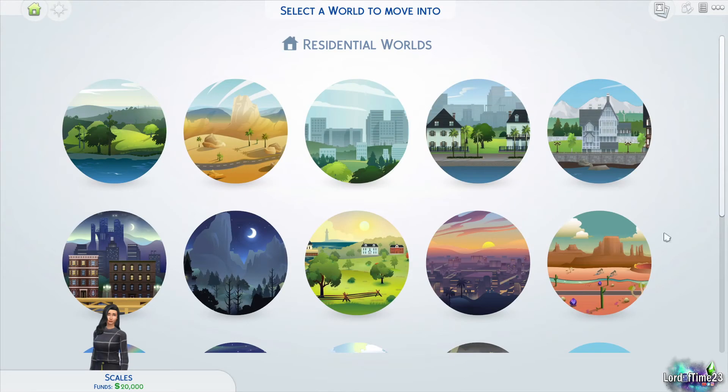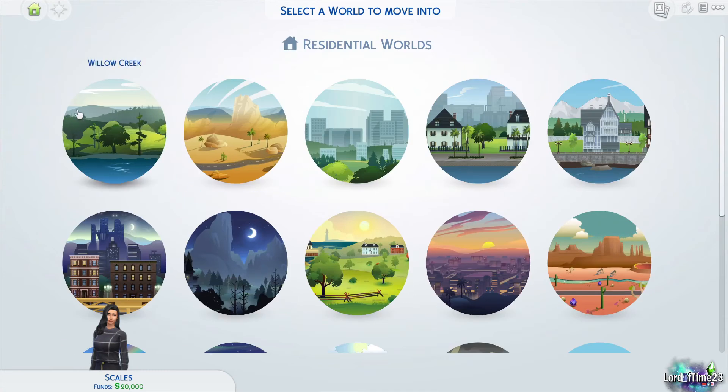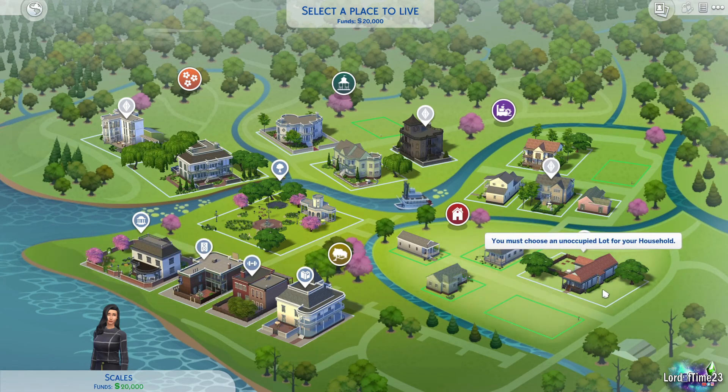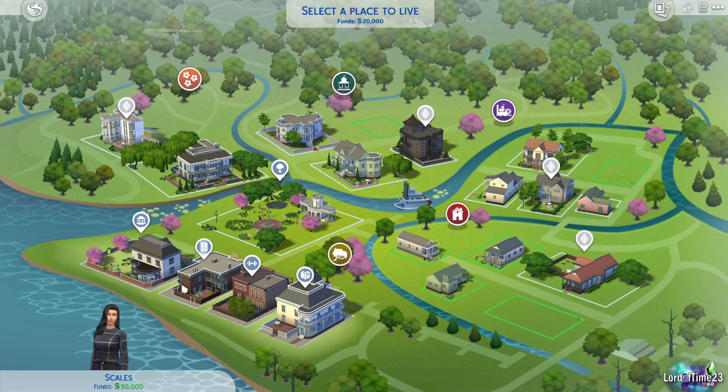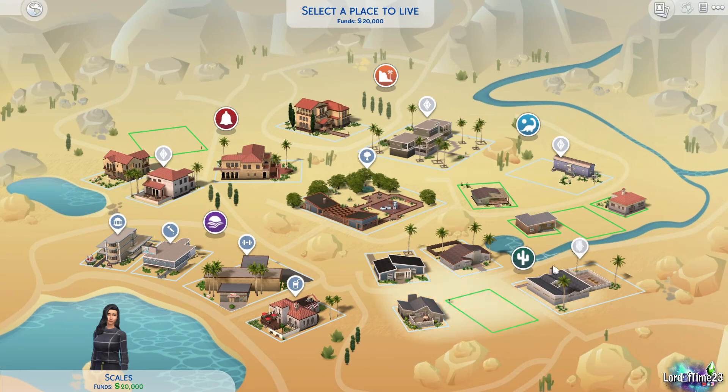On this screen you can see all the different worlds you're able to live in. For base game you're only going to get Willow Creek. Green lots mean you can afford them with your starting money. Yellow would mean you can't afford it. The symbol that looks like a household means there's already a Sim living on that lot, so you can't move yourself into someone else's property. I'll also show you Oasis Springs, which has more of a desert look.